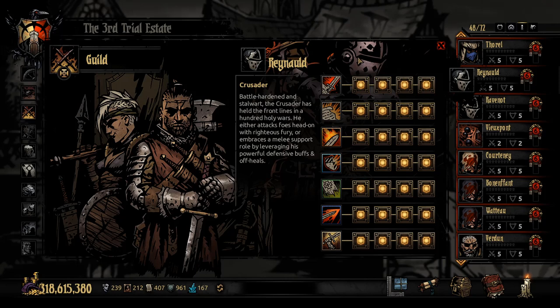The Crusader is often most effective in positions one and two, however he can function in positions three to four and play around a two-and-three strategy if you do a party that moves around a lot based on other characters' skills. We'll talk about which individuals he pairs well with via Holy Lance, and when you'll just want him to be a solid rock who heals.